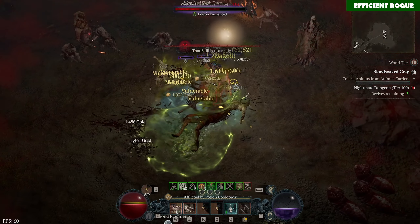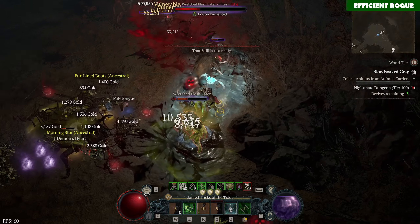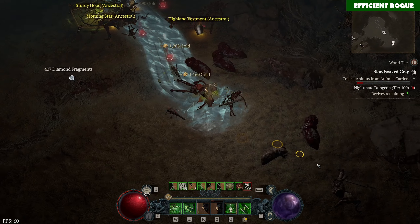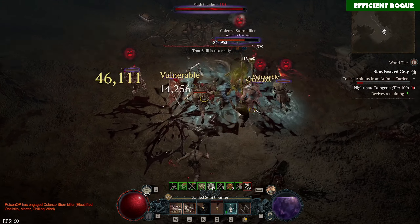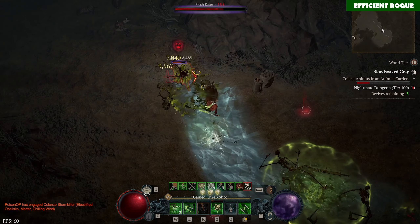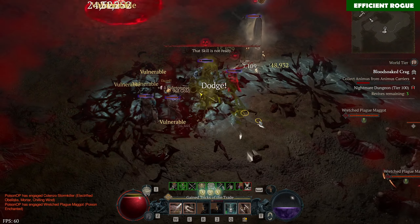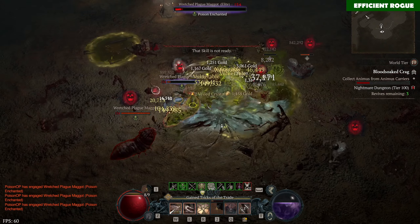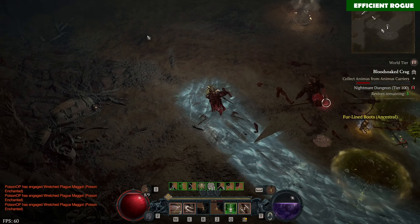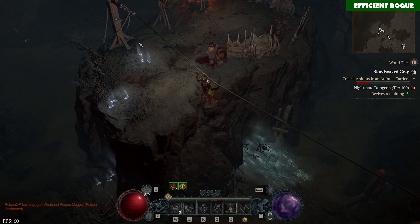In Season 2 we also got the new unique ring called the X-Rail ring, which drops from Duriel. This ring procs poison explosions from time to time that can deal quite some damage. Since I'm not focusing on crit chance, this damage isn't as important as my poison imbuement damage for this build. The big advantage is you can play with cheaper gear since you don't need critical strike chance, making it easier to find good items. You're also casting Puncture more often, which can proc those poison explosions — enough to clear normal mobs.